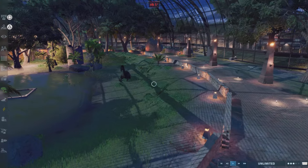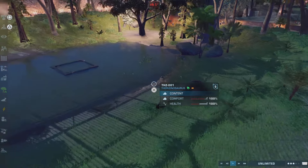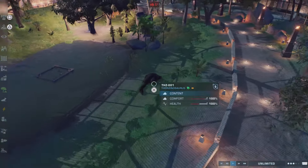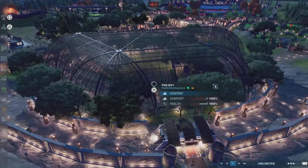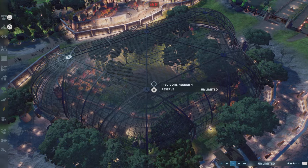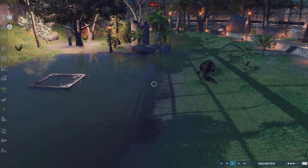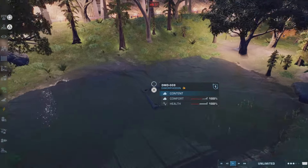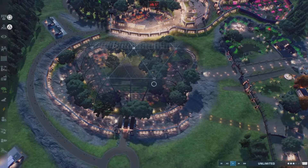Here is the Therizinosaurus and Dimorphodon exhibit — I call this one Kruger. It's a little cave replacing the aviary, with some sort of monster living inside. That monster is the Therizinosaurus, aka Kruger, and the Dimorphodons represent bats. So that's a little attraction there.